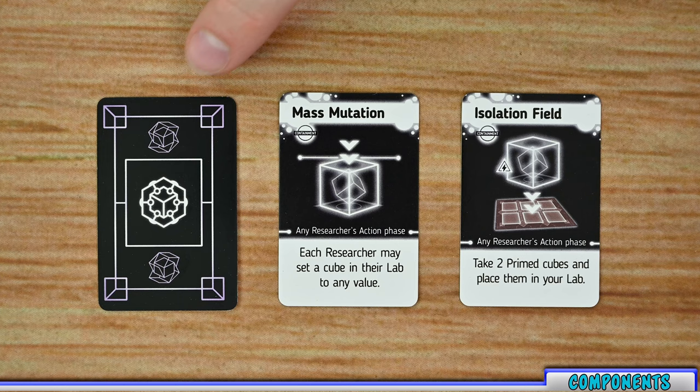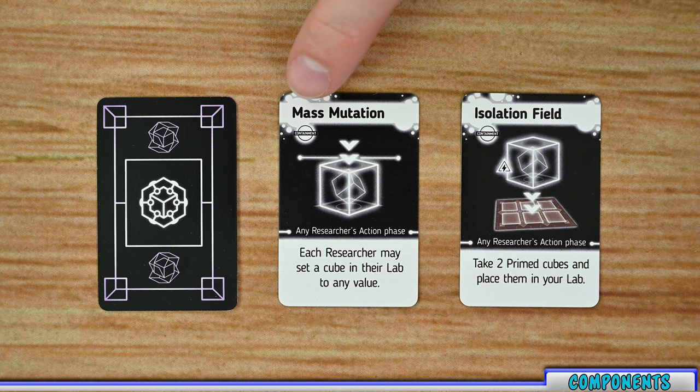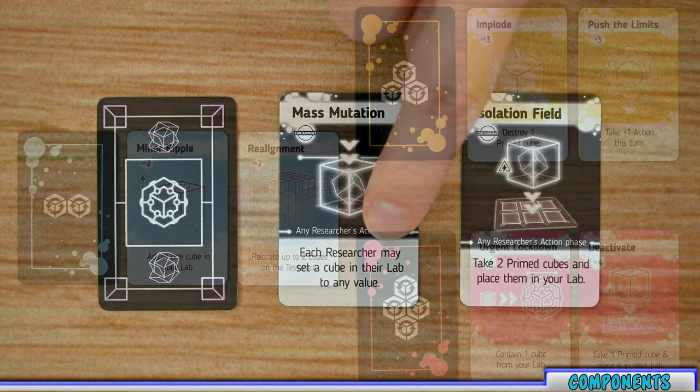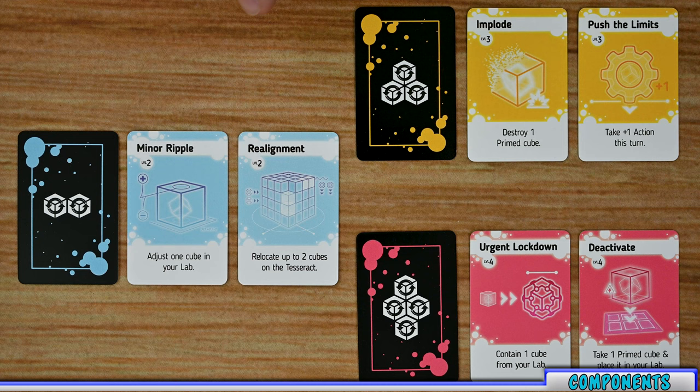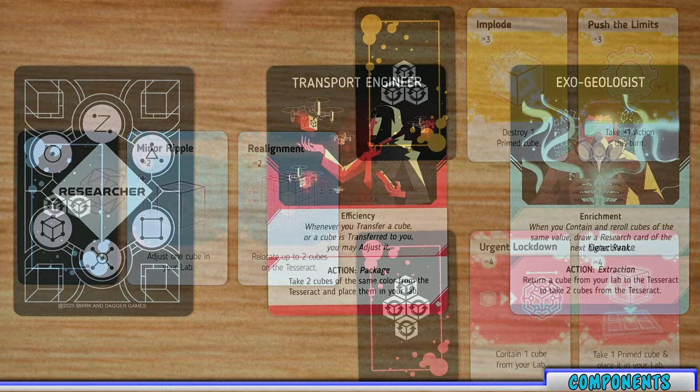There are also four mini decks of cards. The first deck is the containment cards — these are very powerful cards that players must unlock throughout the game by locking different dice in the containment area. Each one lists a name, an image, when it can be used, and the effect when used. There are also three levels of research cards: level two, three, and four. These decks are finite — when a deck runs out, you will not reshuffle it and players cannot gain cards of that level anymore. Each research card gives the player a free action listing the card's name, level, image, and effect when discarded.